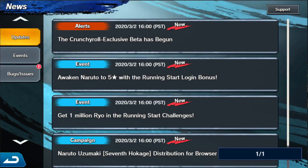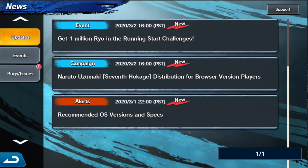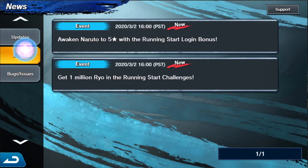In the news section: the Crunchyroll exclusive beta has begun; awaken Naruto to 5 stars with the running start login bonus; get 1 million Ryo in the running start challenges; Naruto Uzumaki 7th Hokage distribution for browser version players; and recommended OS versions and specs. You can also sort by bug fixes.